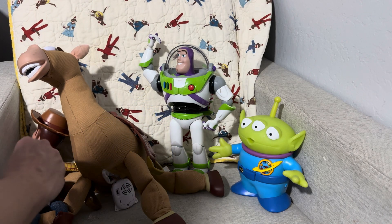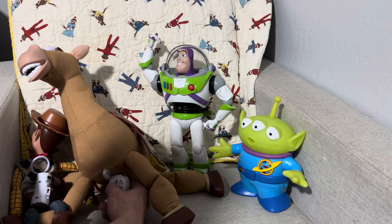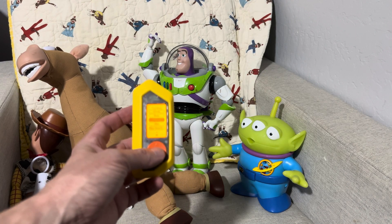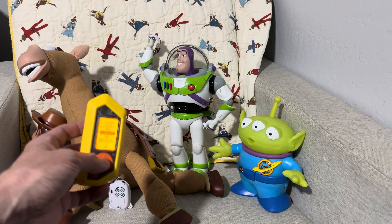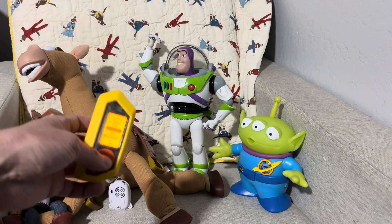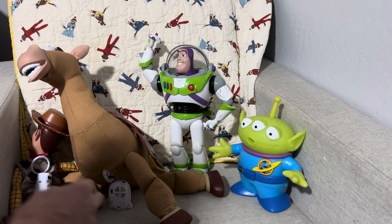So that's Woody. Let me turn him off and now I'll turn on Bullseye. I'll go to the Bullseye infrared command. There it goes. One more time. And that's Bullseye. Turn Bullseye off.